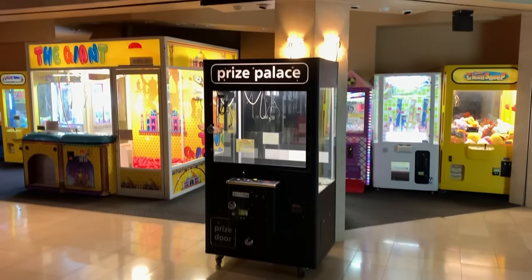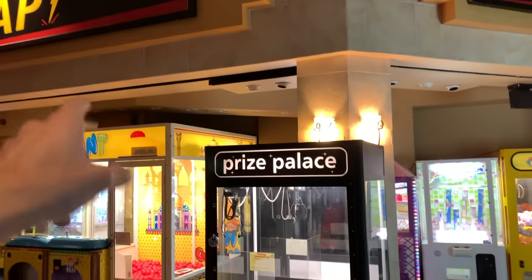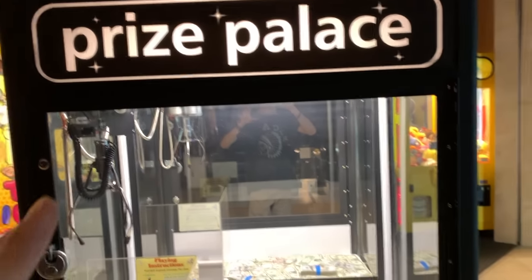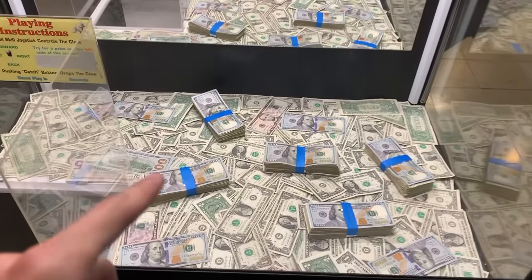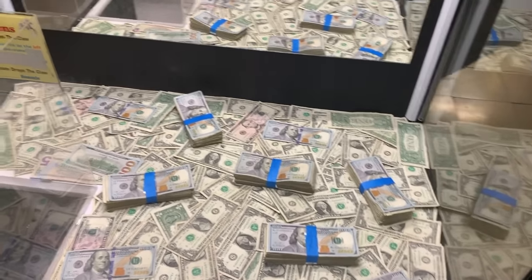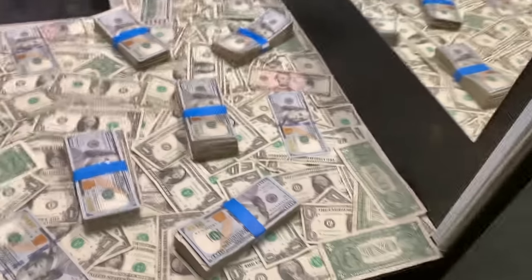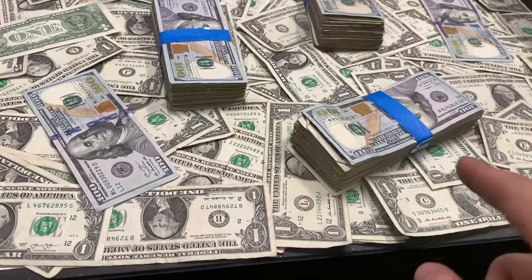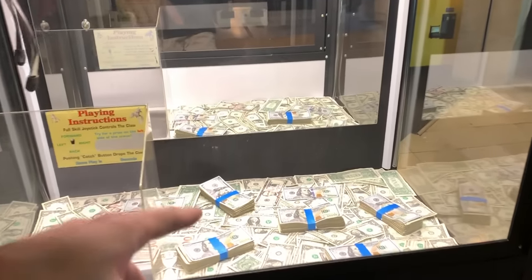What is going on, JoyFam? Welcome back to another video. It's your Joy Boy back at it again. I'm at Zap Arcade today playing this Prize Palace claw machine, and you will not believe what I found inside. Yes, it is real cash. These stacks of bills look deceiving because it looks like there's a bunch of $100 bills, but after investigating and looking a little bit closer, you can see it's actually just a $100 bill and then a bunch of ones. I'm going to see if I can win some of these stacks of bills.